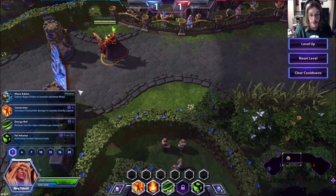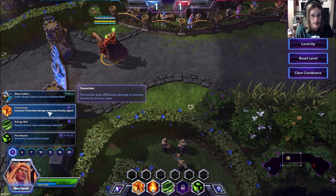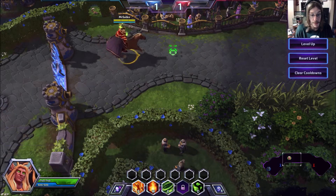So these are his skills. We're going to go through his skills and I'll just show you how they work. The first one is increase mana by 15 when you pick up a Regeneration Globe. Flamestrike deals 20% damage to enemies stunned by Gravity Lapse. Gravity Lapse's cooldown is reduced by 3 seconds for each enemy hit, and heal for 35 when you activate Verdant Spheres. We'll just go ahead and pick one for now.